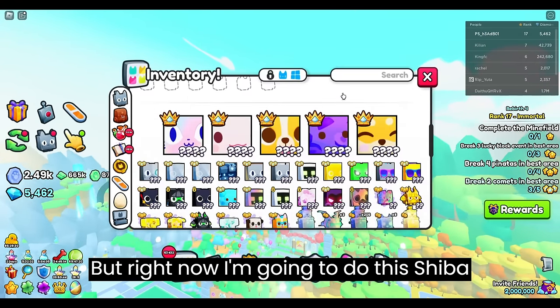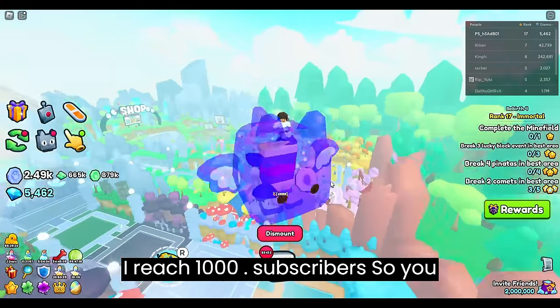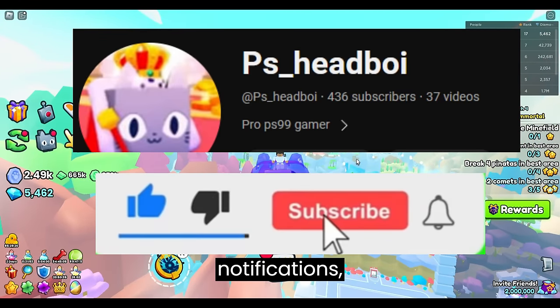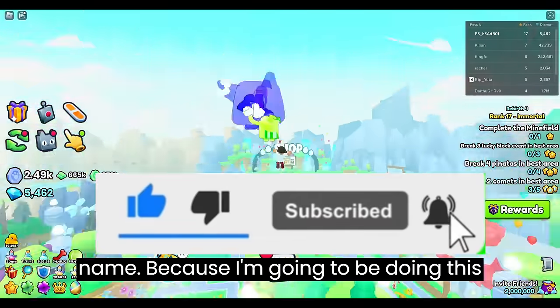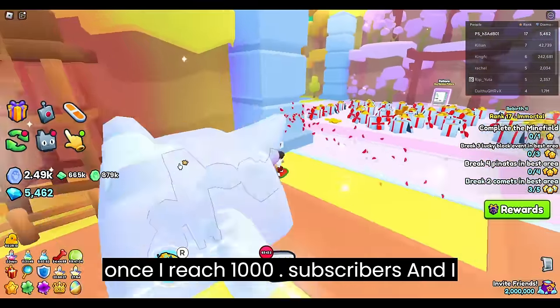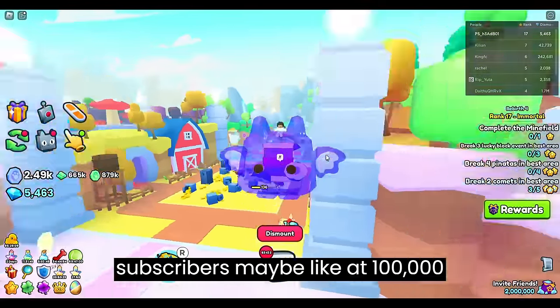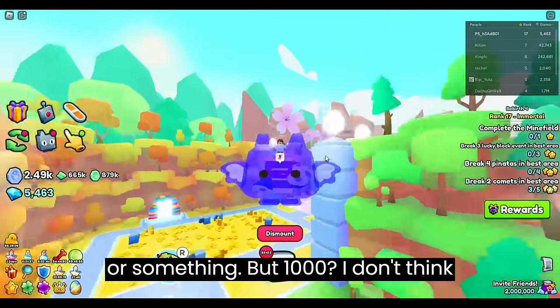I might do a giveaway of this jelly dragon once I reach like 5,000 subscribers. But right now I'm going to do a titanic bread shiba giveaway once I reach 1,000 subscribers. So you guys better subscribe, turn on your notifications, leave a like, and comment your Roblox username. I don't think anyone else has done a titanic giveaway at 1,000 subscribers — maybe at 100,000 or something, but 1,000, I don't think so.